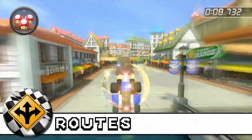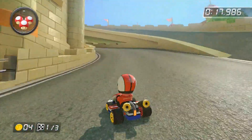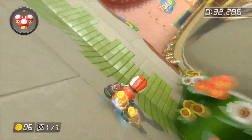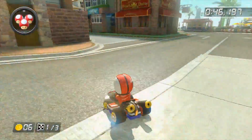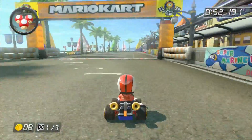Number three, alternate routes. First, you can take this area on the ceiling which will yield a couple more coins. Second, you can take the left path on this section which will also yield more coins, but it's also slower. Third, you can go for the anti-gravity area on the wall for a couple of boost pads. Lastly, enter this small alley to the left for some extra coins. But again, it's slightly slower than the other one.